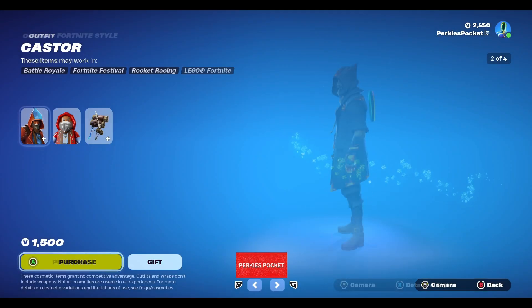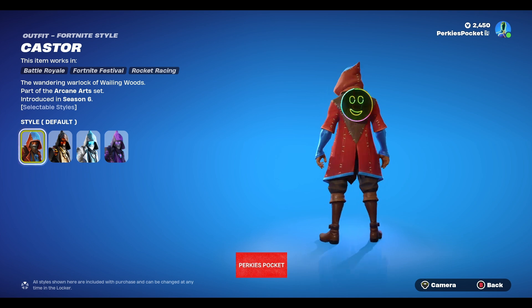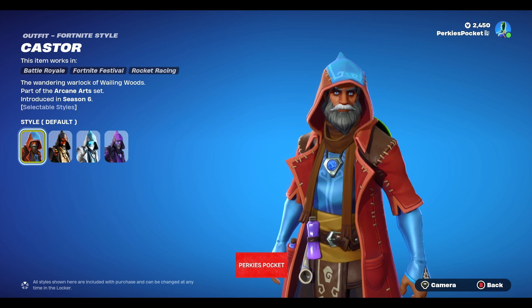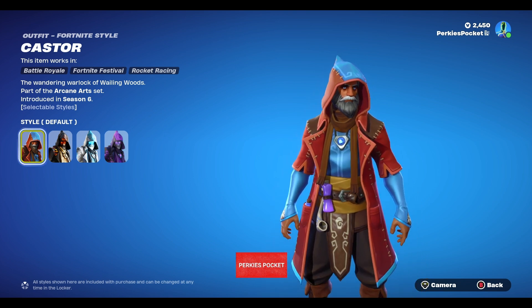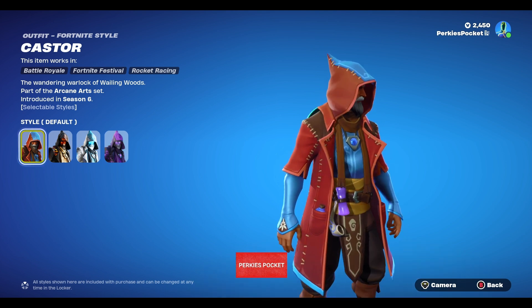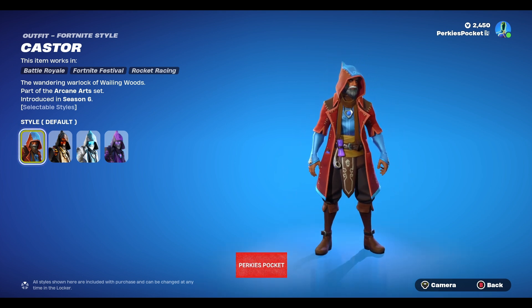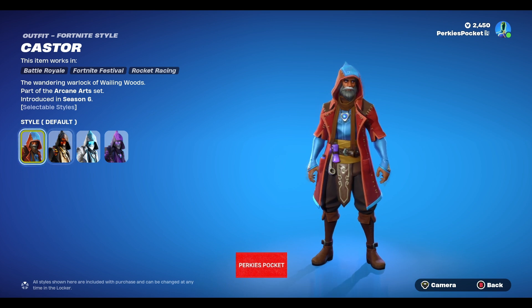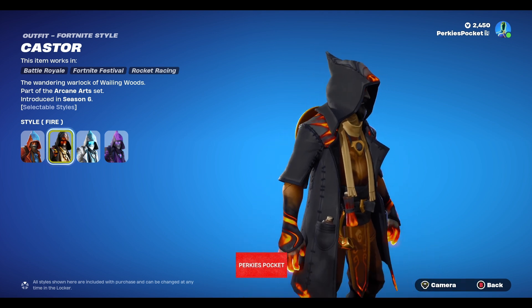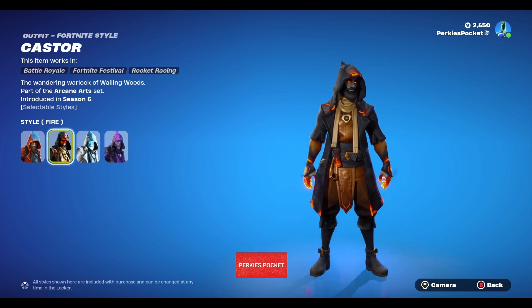Next up is Caster. You have a few different variants as well. You are the wandering warlock of Wailing Woods. You look pretty clean to be out in the woods for a long period of time — maybe some good washers and dryers out there, even a dry cleaner. You are pretty fit, my man. Let's take a look at your fire variant. I like the dark — the dark means a lot and your hands are on fire.